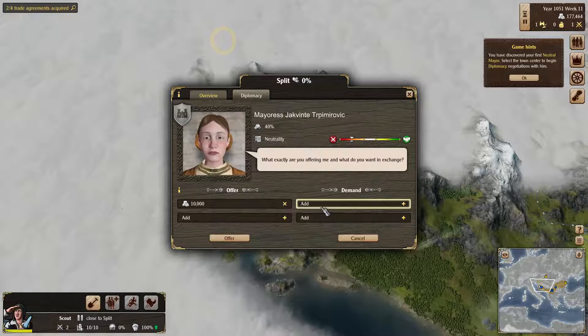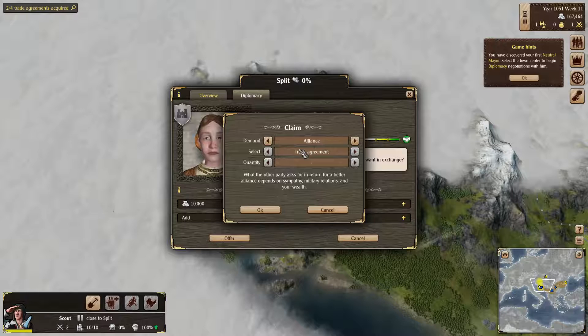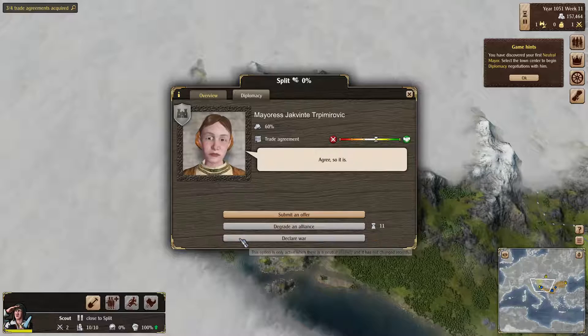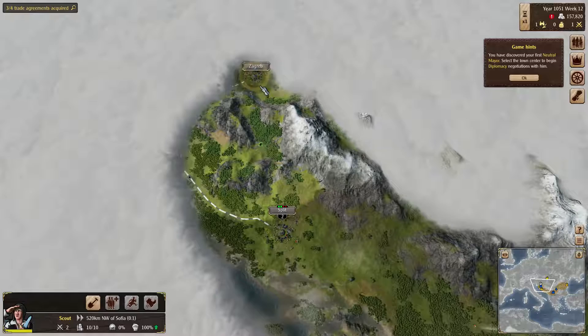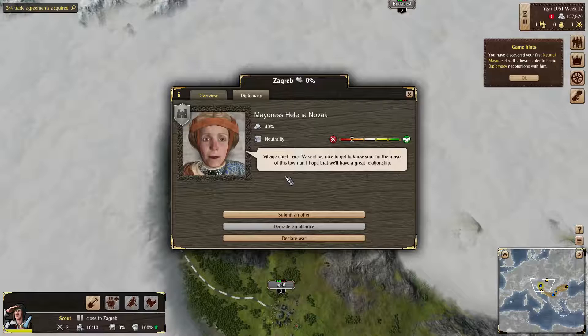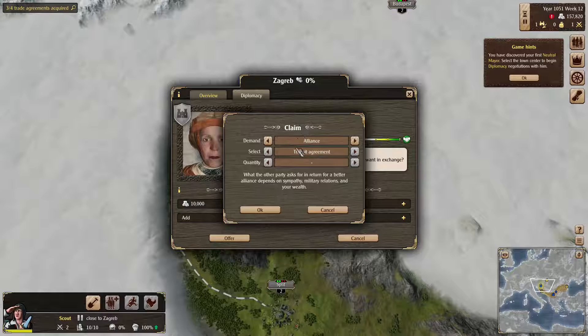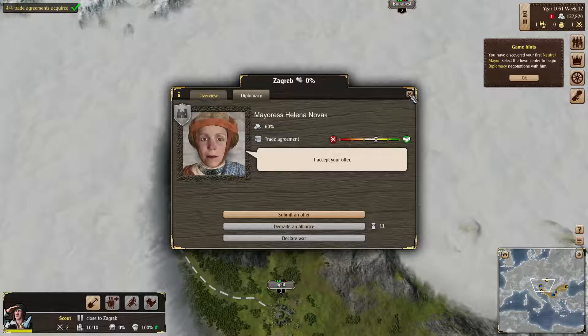Right now we're neutral. Tell me about your offer — 10k. First we need a transit agreement. Good, let it be done. And how about another 10k for a trade agreement? Good, all right. Let's get another town — we're practically there. Welcome. I am sure you will be impressed by the size of our barracks. Well, tell me about your offer. And let's do the same type of agreement as the other town. Not a bad offer at all. All right.